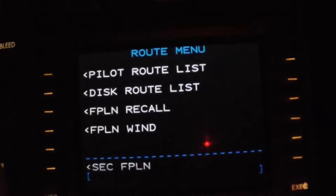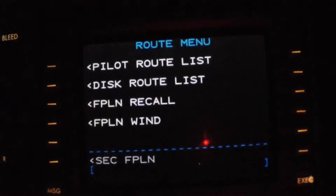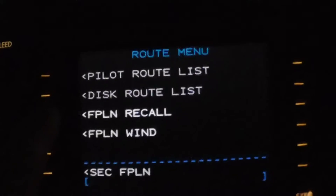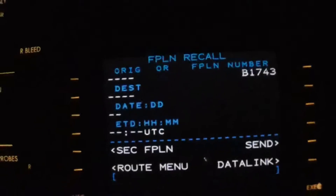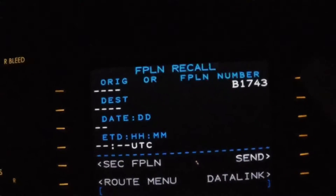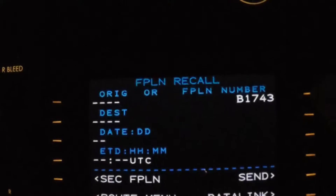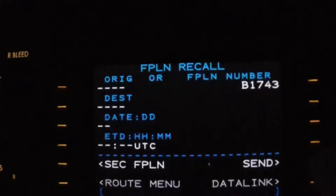American 2330, level 39-2. This last one was B-17-43. American 23-30, Kansas City Center, Roger. All right, while we're waiting — we've already got it in there, but that's where we would put it.